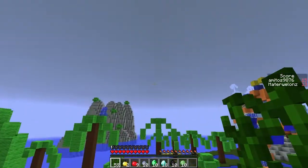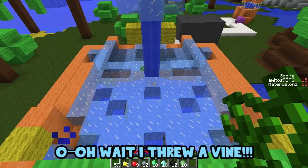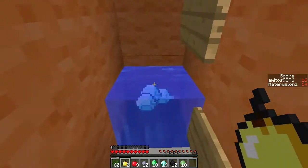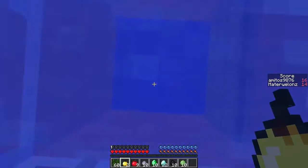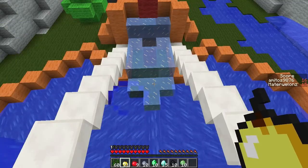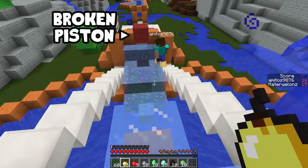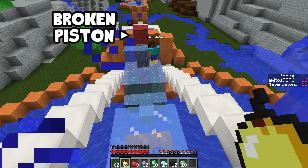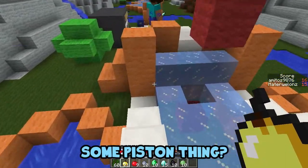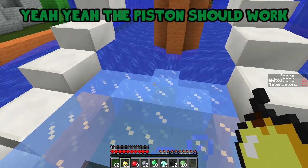Let me... oh wait, I threw a vine! And go up. Did you just drop a bunch of diamonds? We need to go over here. Why doesn't it work here? Something should happen — like a piston? Yeah, the piston should work.